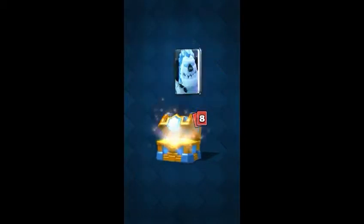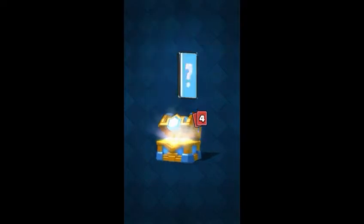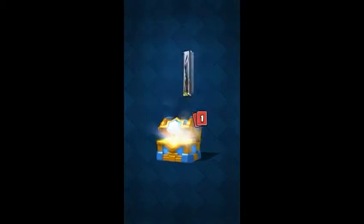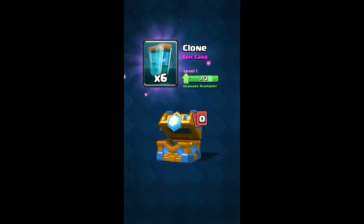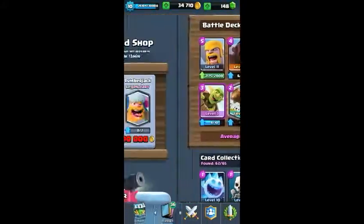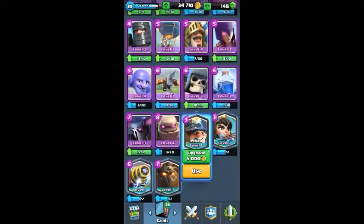So there's the gold, we have epics and rares here, more rares, even more rares, here's the commons. The epics are 217 Mortars and 6 Clone Spells — that's really good for me. And I got the Miner this morning out of a gold chest.